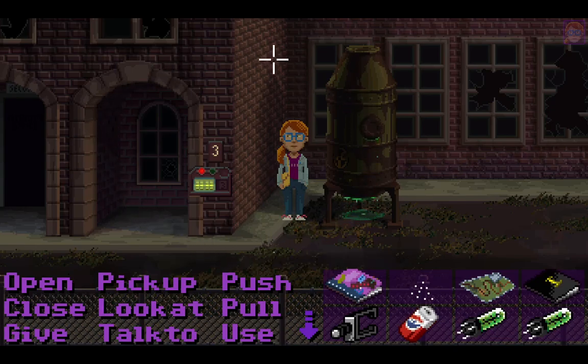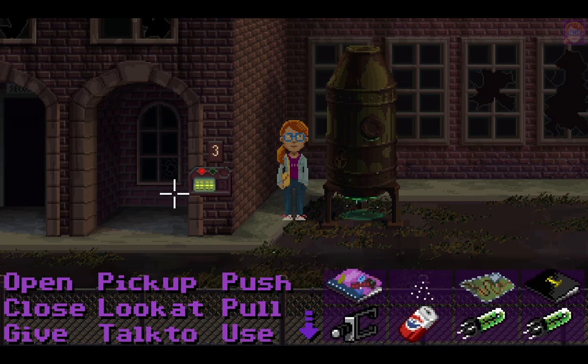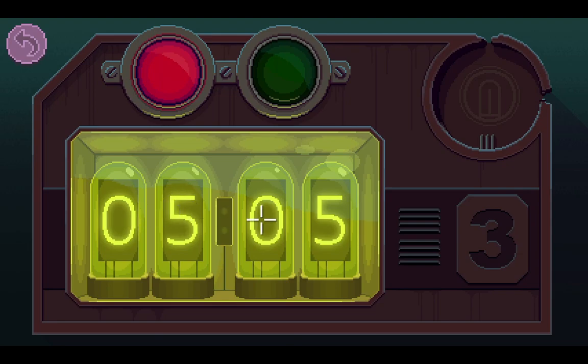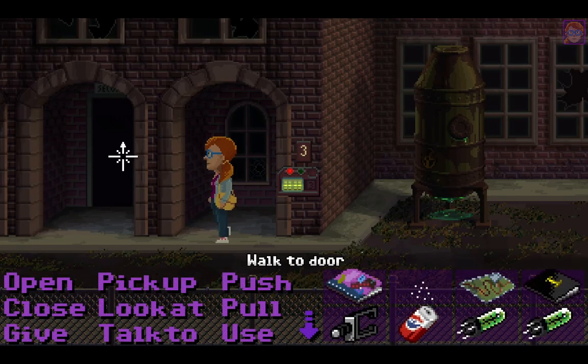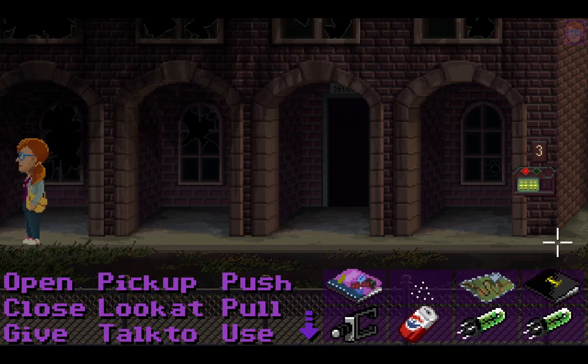Hallihallo everybody, welcome back to Let's Play Filmobie Park. Last time we got the key to the pillow factory and we are now behind it. We found this leaking radioactive waste silo and one of those time clocks again — the same combination, 0505. I don't know what that means, but we can get inside here now. But first of all, let's see if there's more.